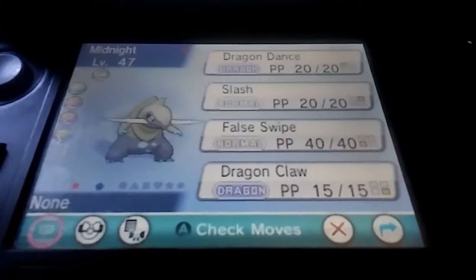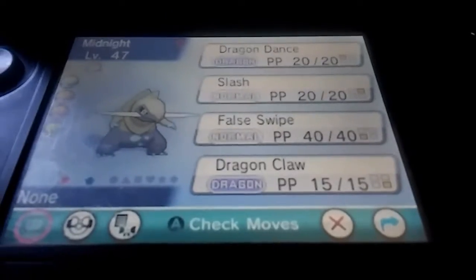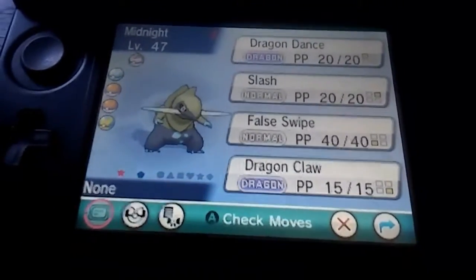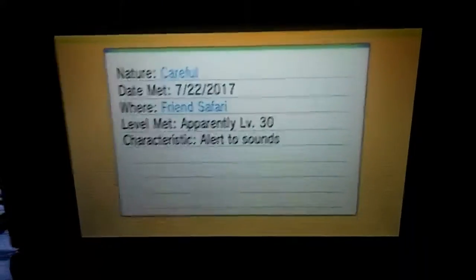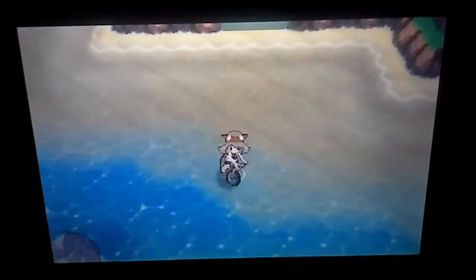Now I know I already have another shiny Fraxure, so I will be evolving this one into Hawksrus, which I will do momentarily. I just wanted to show you guys the moves it had, which was Dragon Dance, Slash, Fell Swipe, and Dragon Claw. It has the ability Mold Breaker, which is pretty good. It has a Careful nature, so it's okay — not too bad, not too good. It's alright, so I will be right back once this Pokémon is ready to evolve. Give me one second.